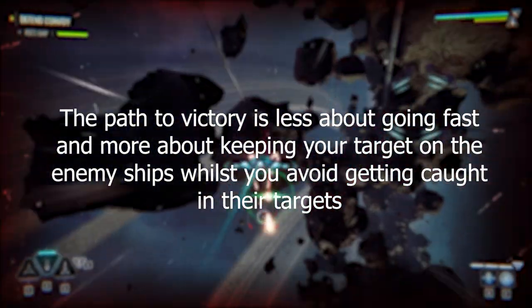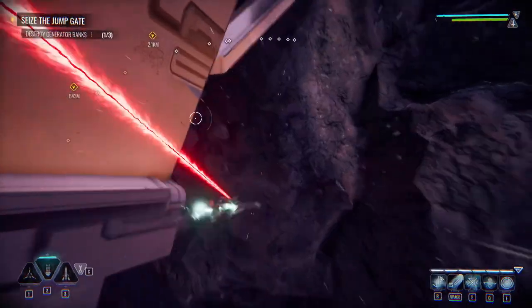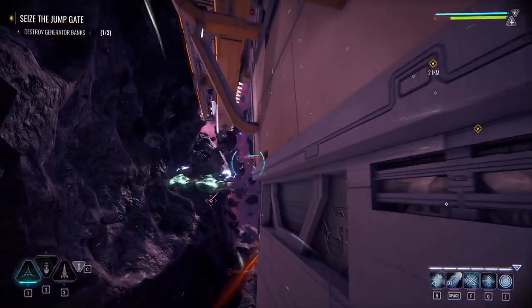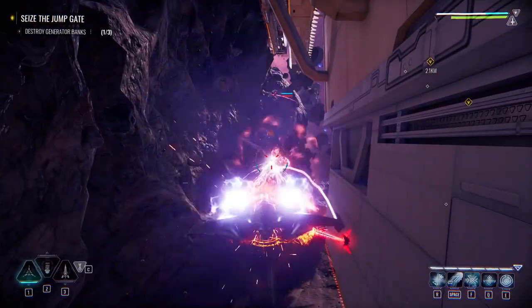The path to victory is less about going fast and more about keeping your target on the enemy ships whilst you avoid getting caught in their targets. So with everything directed at that point, this drifting mechanic excels at allowing the player to fluidly move around the battle environment.